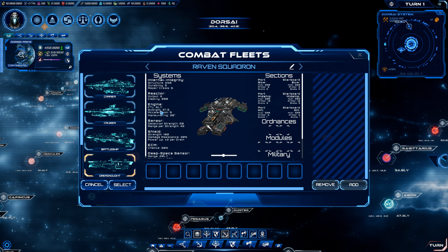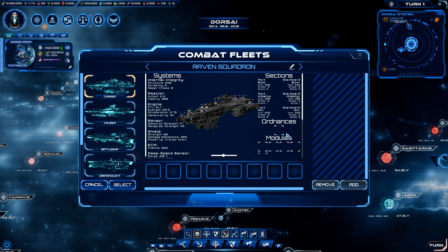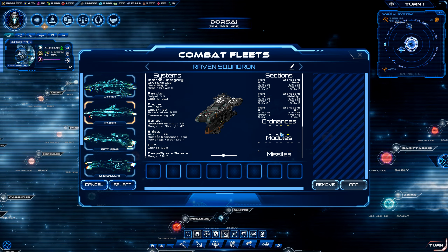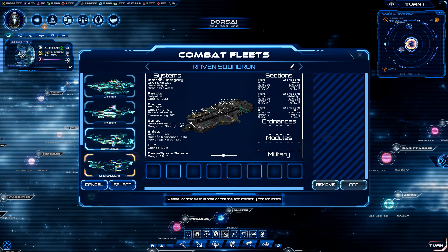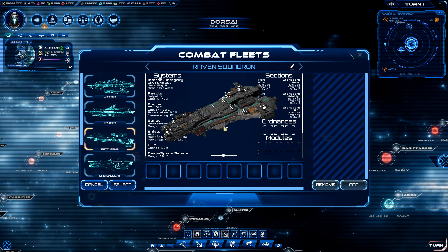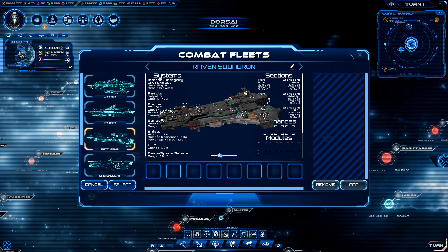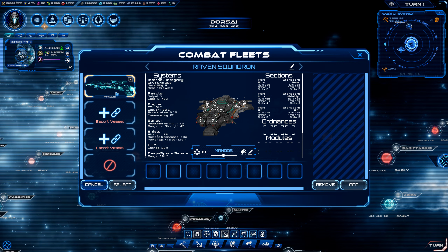In doing so, you can compare all these different hulls here. The carrier is going to have less ordnances but more modules. Your cruiser has a medium amount. Your battleship definitely has more ordnances, and your dreadnought may not. The battleship has what we want — those ship models look pretty good, actually. So we're going to go ahead and select that one as our mainstay, the capital ship of our fleet. And then we have escort vessels.